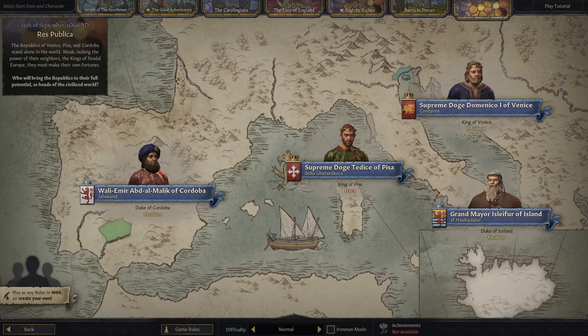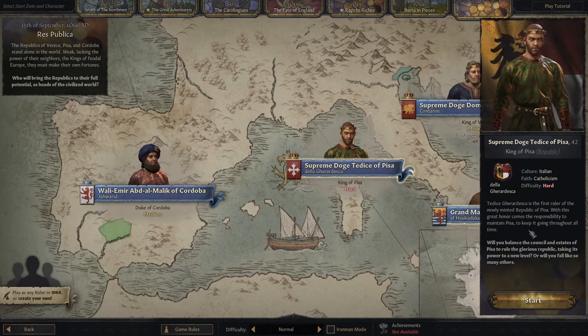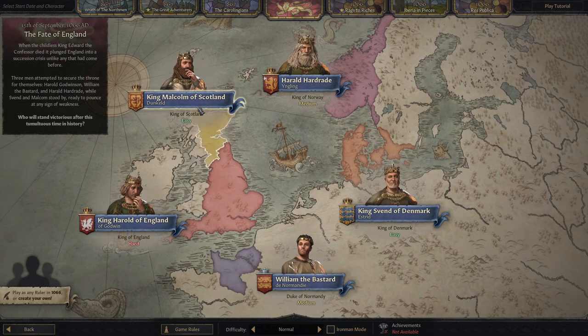Res Publica comes with a new bookmark in 1066. All of them are obviously republics, and as you can see this one will be a senate, a council, and here you have an elected ruler. You can start at any character and turn it into a republic.